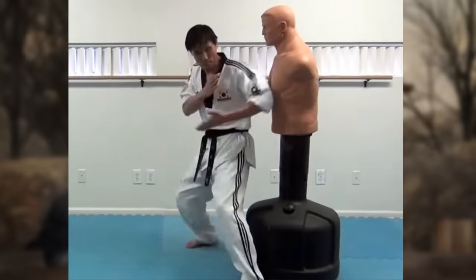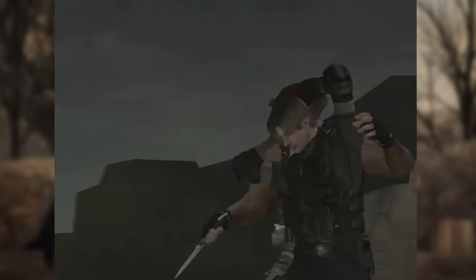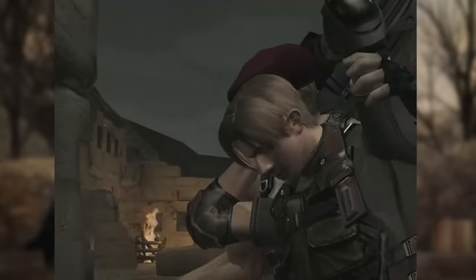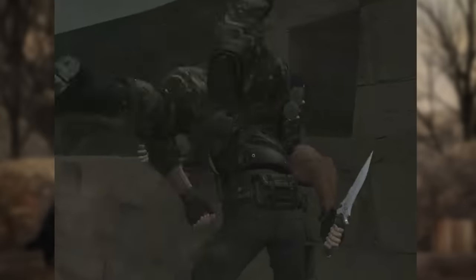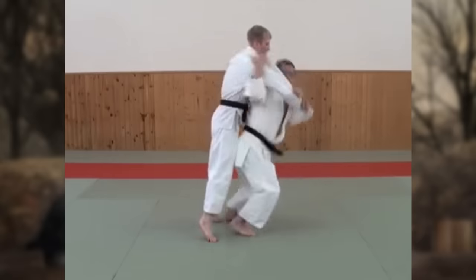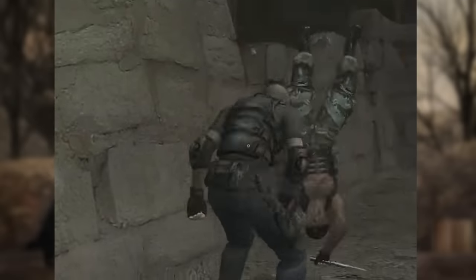Leon executes a reverse elbow, which can also be grouped with Taekwondo. This throwing technique is a modified Seonage, or shoulder throw. Typically you use the arm to throw your opponent over the shoulder, but Leon opts to wrap his hands around his enemy's head, using that as a grip point before rolling him over the shoulder. Normally the opponent falls to the ground, but in the game Krauser is launched into the air — similar to Snake launching Cyborg Ninja. The shoulder throw is seen in Judo and Brazilian Jiu Jitsu, but in Leon's case we will be grouping it with Jiu Jitsu.